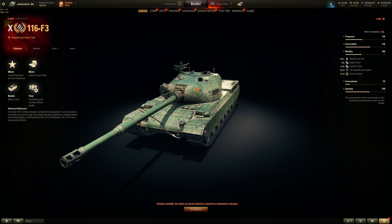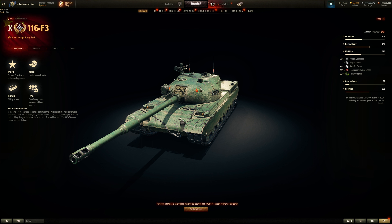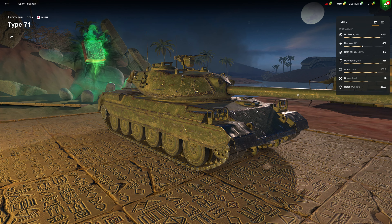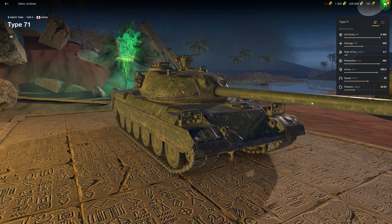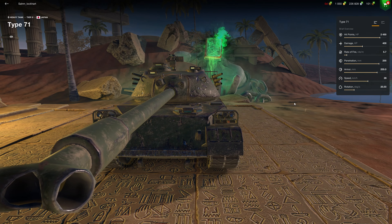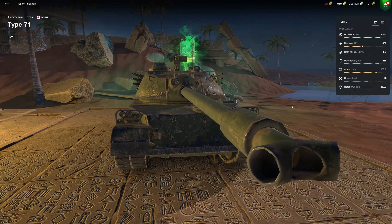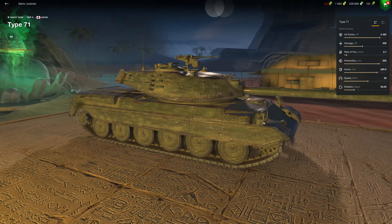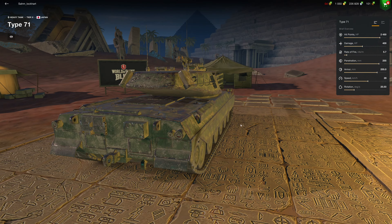Yeah, it looks like the Type 71 a little bit based on the hull armor and turret armor, but the tumor on top and it's not as fast and doesn't punch as hard as the 130 autoloader. A three-man platoon of the 116 F3 is pretty nuts compared to a three-man platoon of Type 71 - and I don't think you can even do platoons in Blitz? It's like a larger STB practically, a larger Type 74.